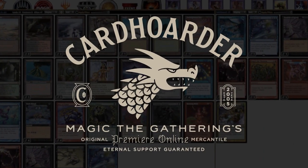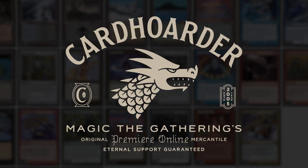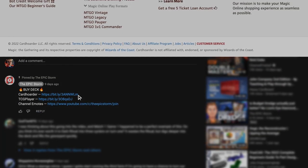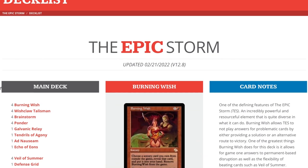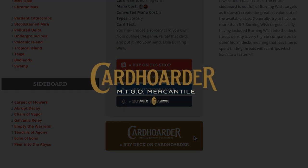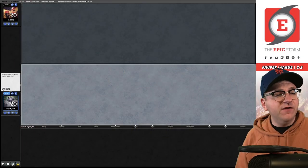With Cardhoarder, renting your favorite combo deck has never been easier — there isn't a more affordable solution for Magic Online. Want to play the deck in this video? Check out the link in the comments below to easily rent the deck. Did you know you can rent The Epic Storm from Cardhoarder for as little as seven tickets a week? We've made it simple by including a rent button at theepicstorm.com slash decklist.